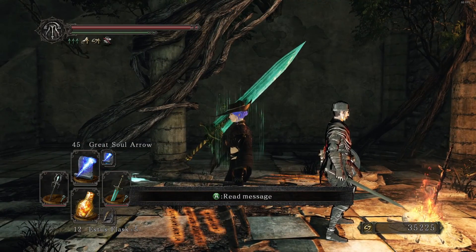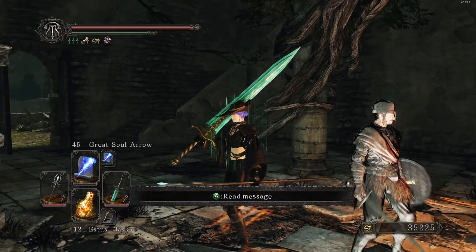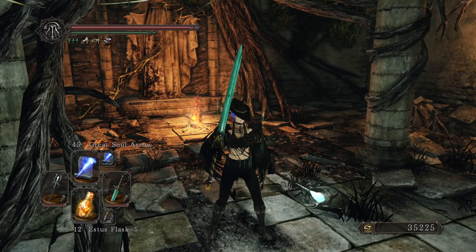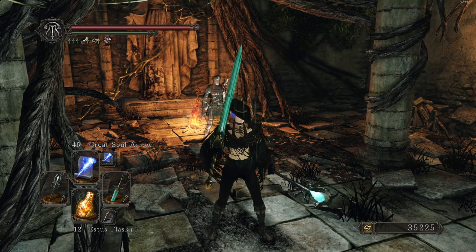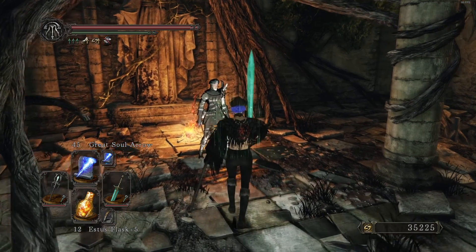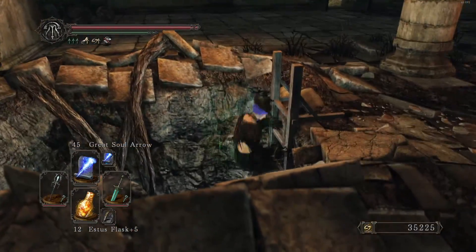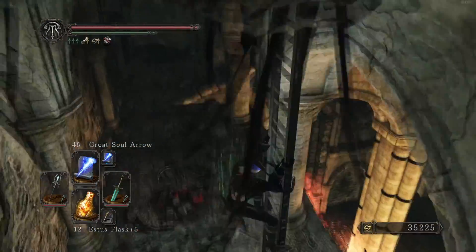Hello buddy, welcome back to another episode where I am playing Dark Souls 2: Scholar of the First Sin as a Sorcery Build. In the last episode we did some things — I think I just beat the Ancient Dragon, seeing that's the last thing I did. And now we are technically supposed to go and do the Giant Memories, but before we do that I first want to go and do some other things.